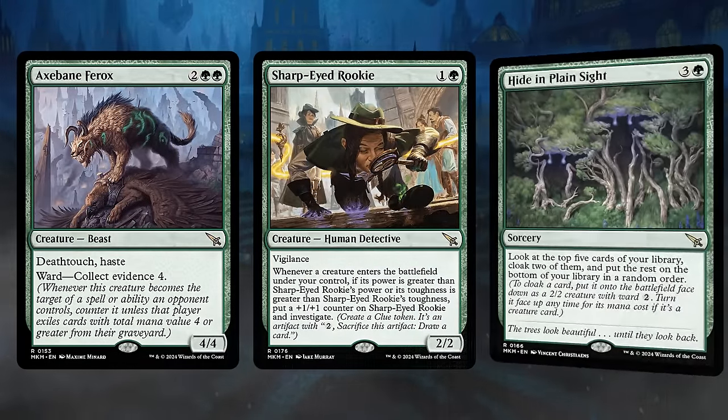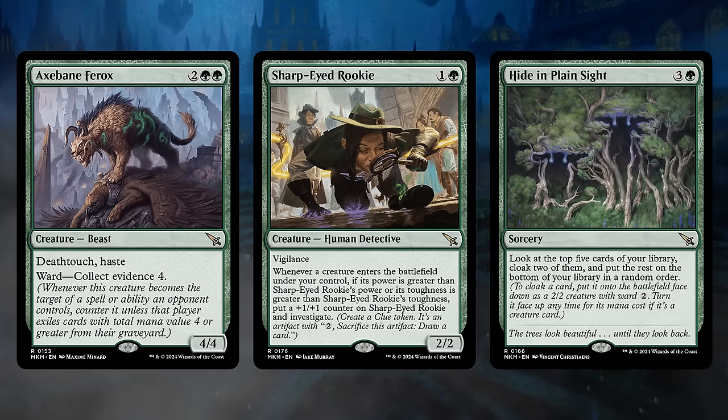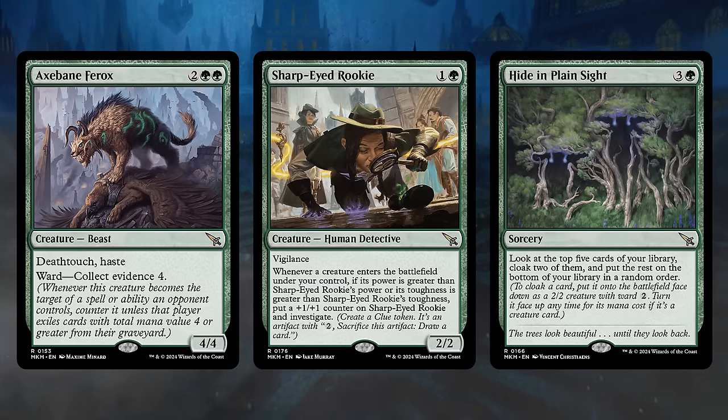In green, the Axebane Ferox is a 4-mana 4-4 with Deathtouch and Haste, and Ward that makes the opponent Collect Evidence 4 — not easy early on. The Sharp-Eyed Rookie is a 2-mana 2-2 with Vigilance, and whenever a bigger creature enters, we put a +1/+1 counter on it and get to Investigate. And Hide in Plain Sight is a 4-mana sorcery where we look at the top 5 cards of our library and cloak 2 of them, ending up with a pair of 2-2s with Ward 2 — ideally we've selected some very nice creatures we can later turn face up by paying their mana cost.